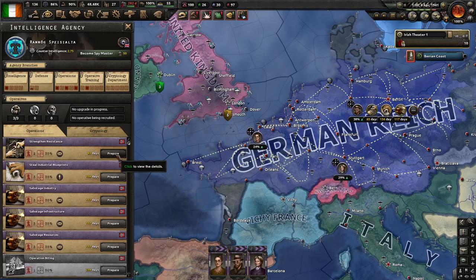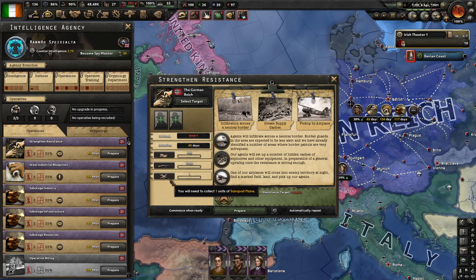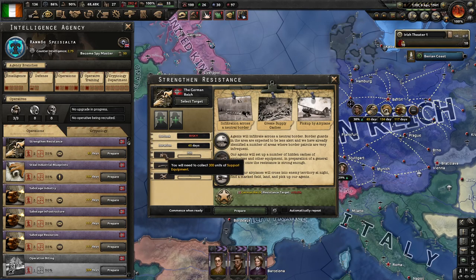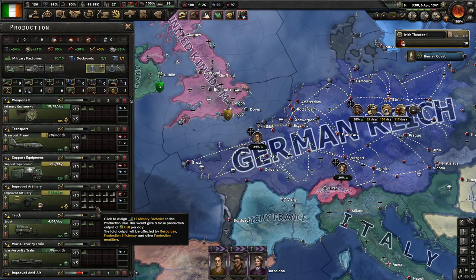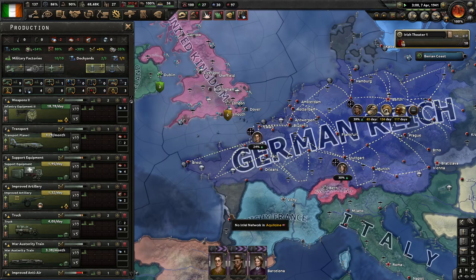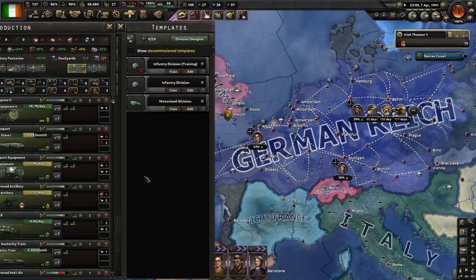Let's print in the resistance. What does this require? Transports? Infantry equipment? Support equipment? Probably — we have just enough for that, though it's a bit tight.